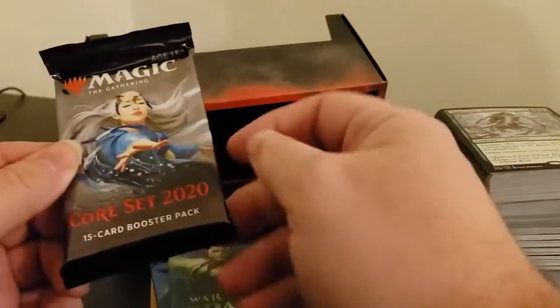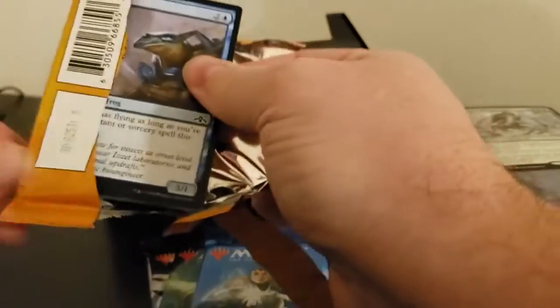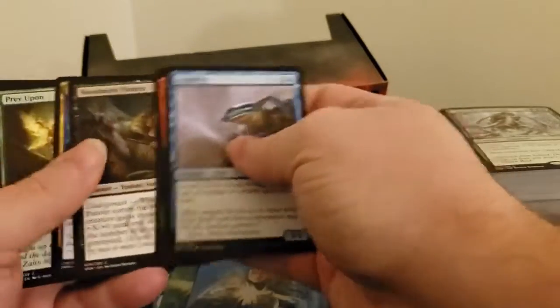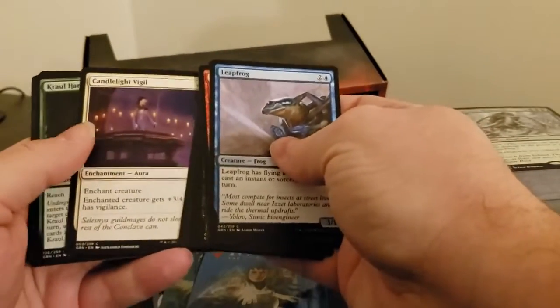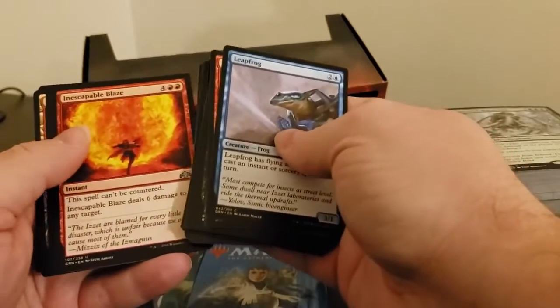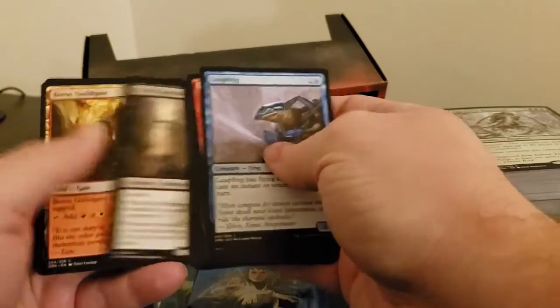And then we've got four packs of cards. We'll leave the Core 2020 to last, so let's go with Guilds of Ravnica first. Let's see what we get inside — what the rare is today. We get a Leapfrog. I don't care about the commons as much as I want to see what the rare is. We have some uncommons and we have a Blood Operative as our rare, and a Goblin token. That's pack number one.